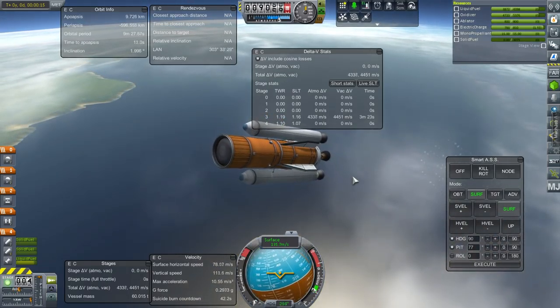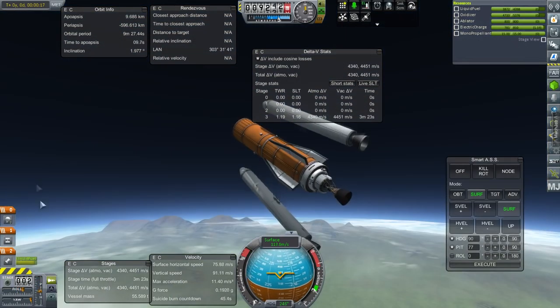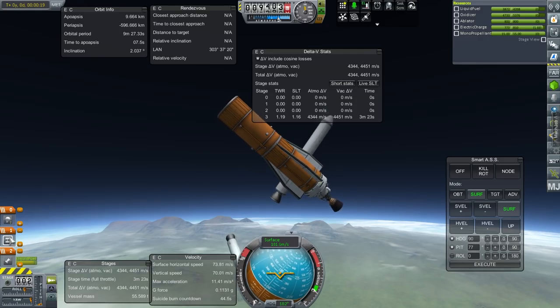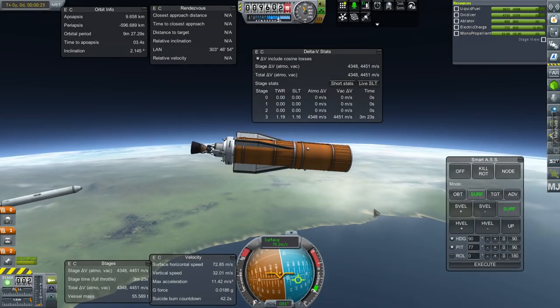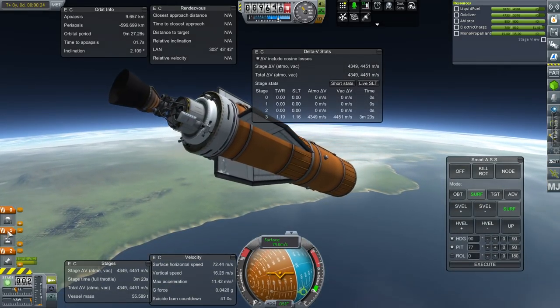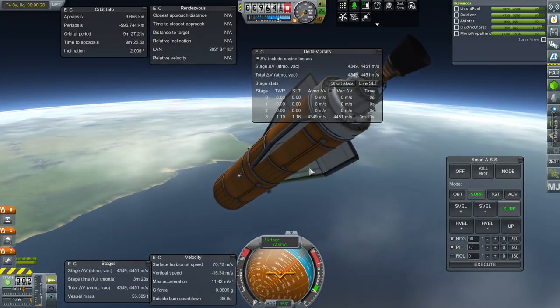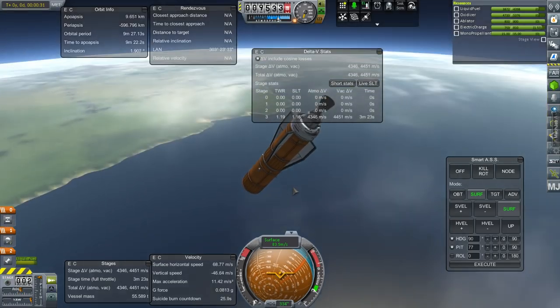Staging off the boosters — off they go. I don't think that the parachutes on here are good enough to handle all of this. That seems unlikely to me, but maybe we can give it a go.